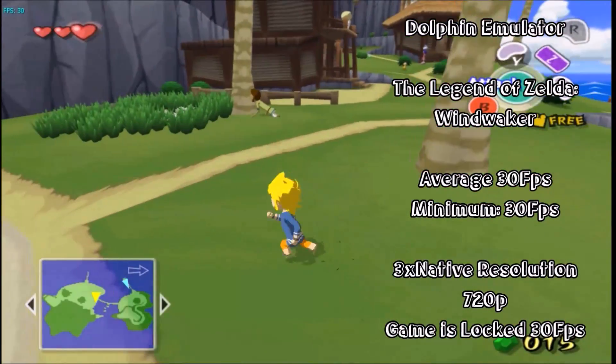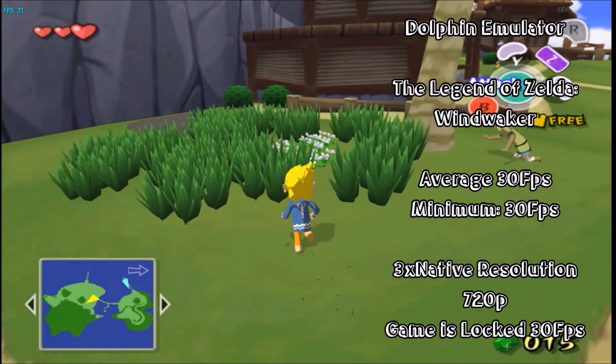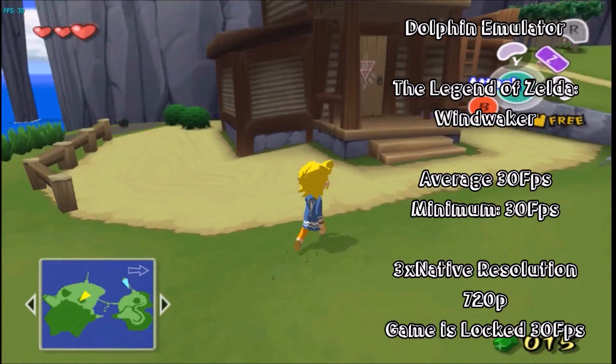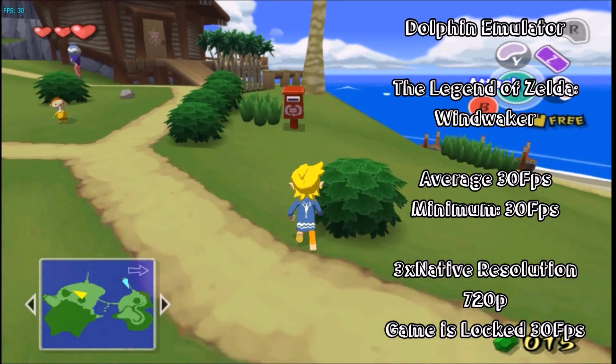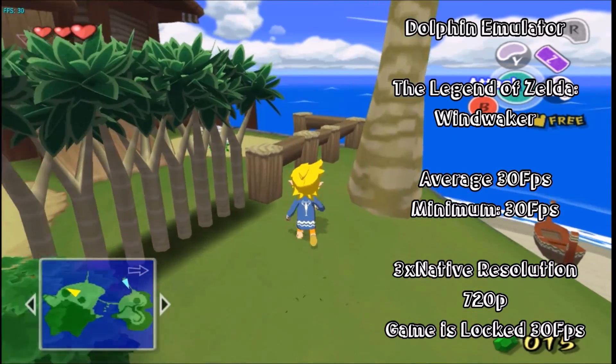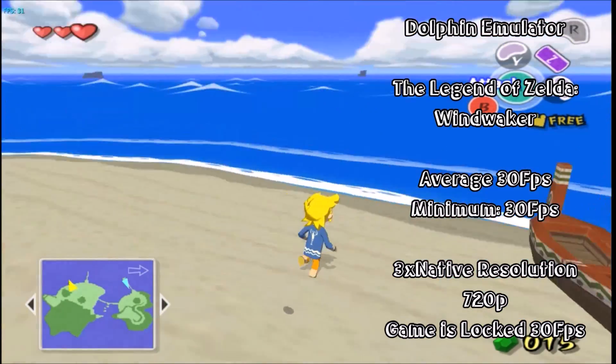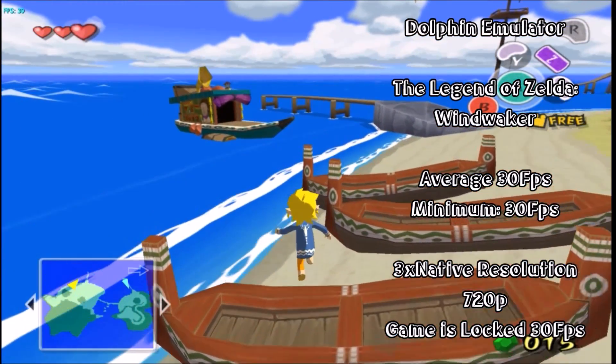Testing the GameCube functionality of Dolphin Emulator next with The Legend of Zelda: Wind Waker. The game was a 30fps lock, however this did not detract from the game's playability at all. The game looked great with 3 times the native resolution of a GameCube console, and the game didn't drop any frames at all as we ran around the island. 30fps remained constant throughout our entire time playing.